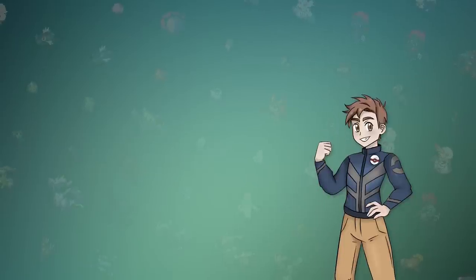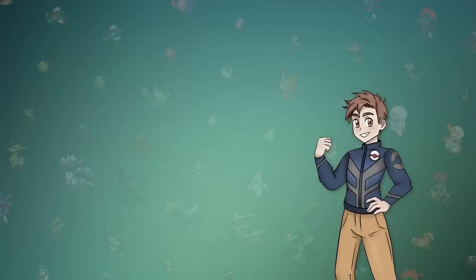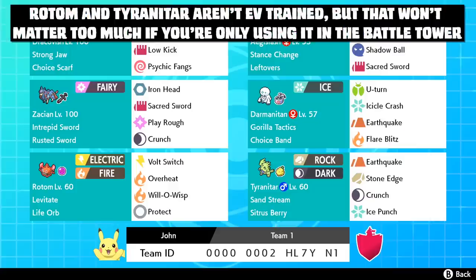Before we hop into battles, I just want to briefly cover a couple of things. For those who want to take on this challenge but don't want to go through the grueling process of breeding and EV training for hours on end, I have great news. If you go into the Versus section of the main menu, you can input the code on your screen and rent out the team that I made and use it in the Battle Tower. This way you can start the challenge right now, and even use it online as well. I'll probably update it to a full team of 6 within the next week or so and throw a new code in the description, but if you don't care about the team-building aspect, you can download this team right now if you have a Nintendo Online membership.